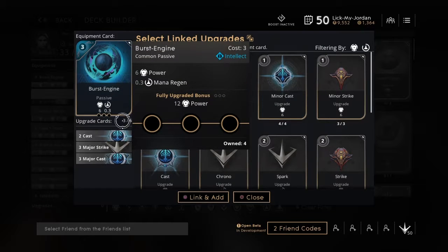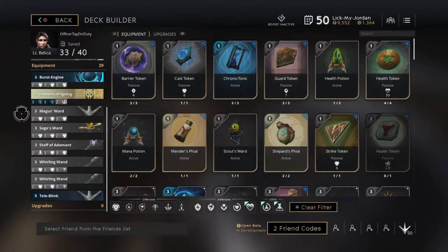Burst Engine gives mana regen, but we're not going to build it for mana regen — we're just going to use it for the passive and upgrade.